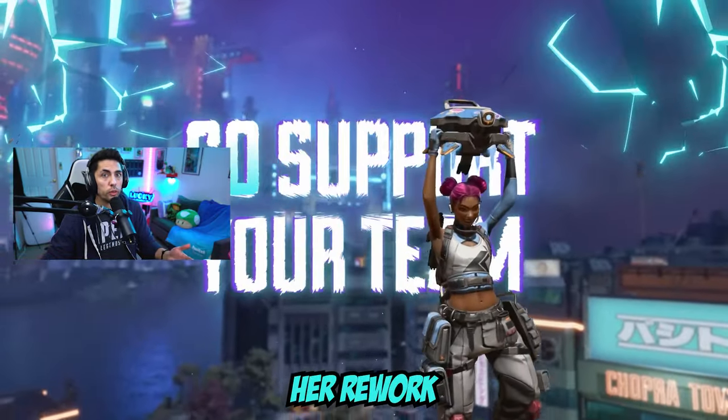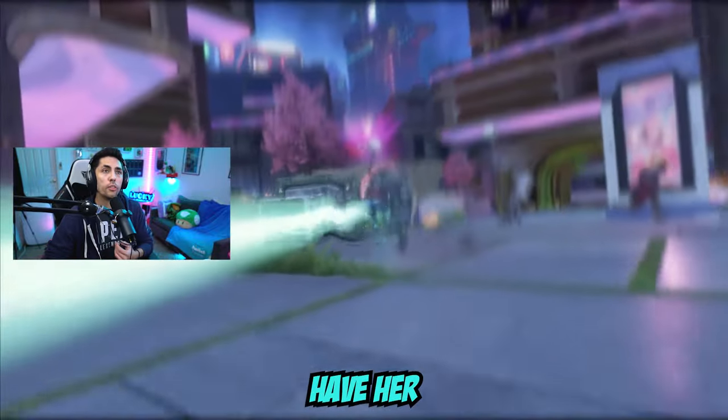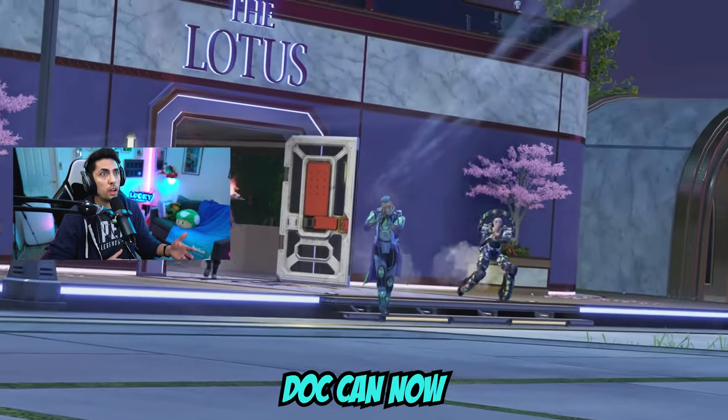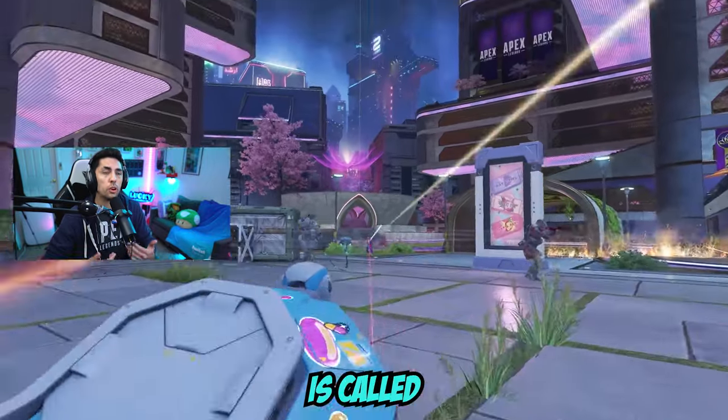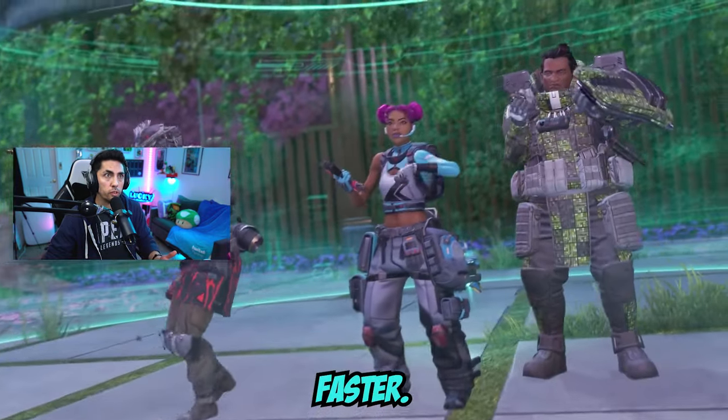Lifeline finally got her rework that we've been waiting for and she looks better than ever in my opinion. She'll still have her tap raise in the regular BR and her shield revive in the OG mode. Doc can now follow teammates and her ultimate is called Doc Halo, which creates a shield around the team and all players within the circle can heal faster.